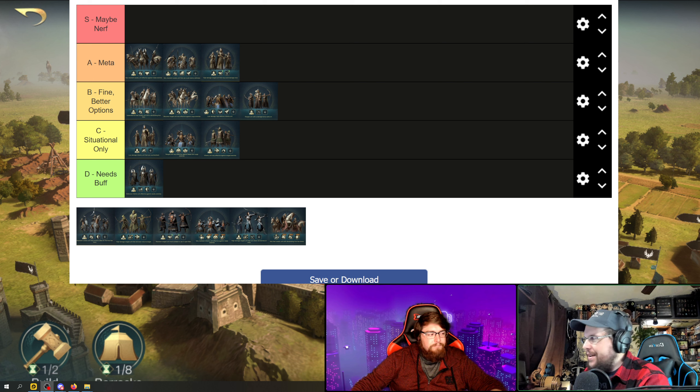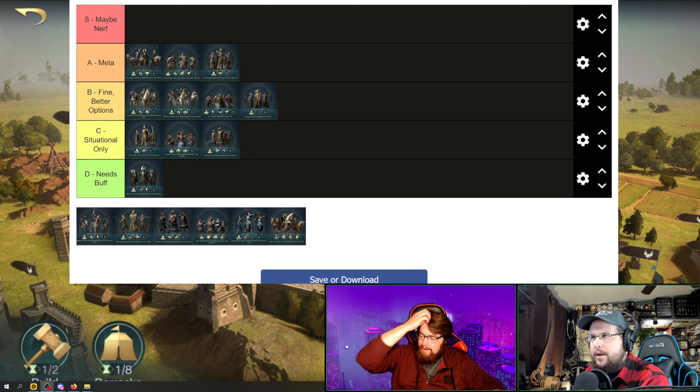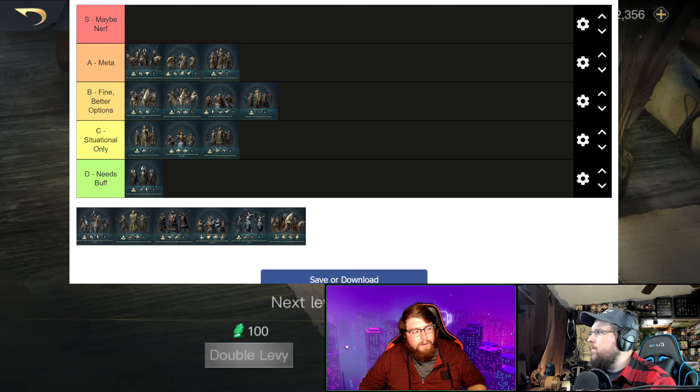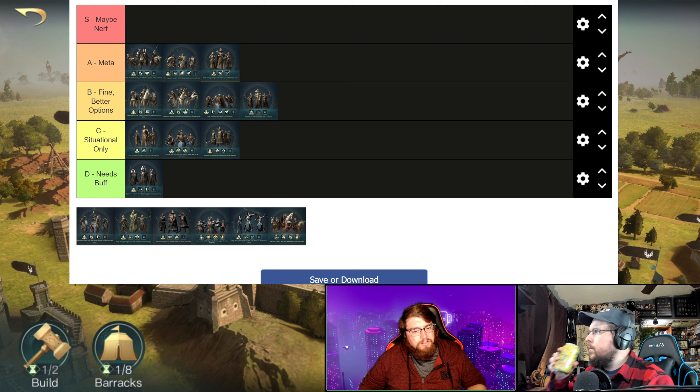Their avoidance ability makes them great to throw in any composition just to absorb a hit. On a side note: Axe Throwers used to have a damage range of 3 to 33, which was insane. They should have brought the minimum up to 9 and left the maximum higher rather than capping it at 29. If the high end were still there, their average damage would be in the mid-to-low 20s and their bonuses would make them much stronger. They probably deserve a buff on the top end, though they remain Situational.